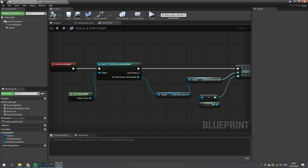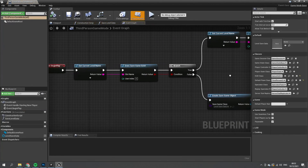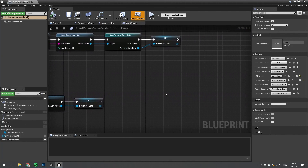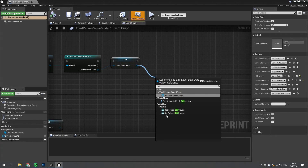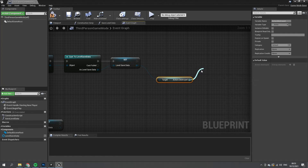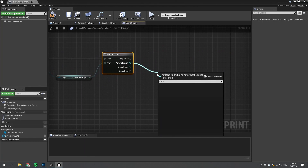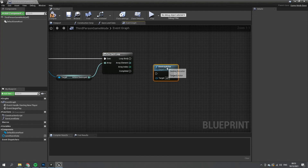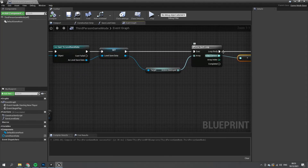Now we need to tell our game mode to load and apply that saved data. On Begin Play, from the Level Save Data we drag out and get Actors Destroyed, run a For Each Loop, and on each element call Destroy Actor. That goes through the list and destroys all actors identified as previously destroyed. Compile and save. This handles loading — we're not yet saving to slot, just loading and applying what was destroyed.